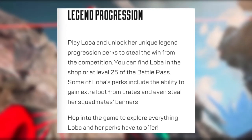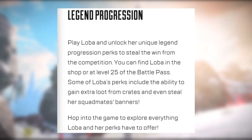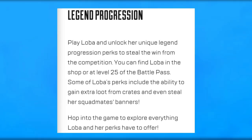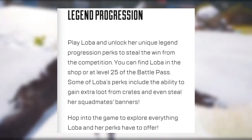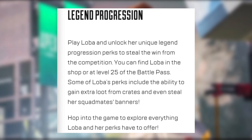There's also legend progression — play Loba and unlock her unique legend progression perks to steal the win from the competition. You can unlock Loba in the shop or at level 25 in the battle pass. Some of Loba's perks include the ability to gain extra loot from crates and even steal her squadmates' banners.